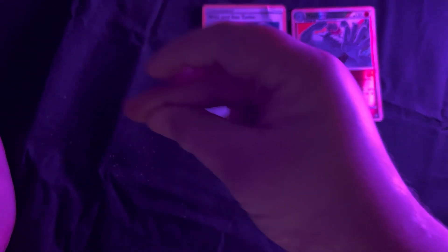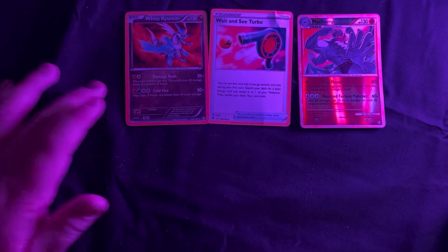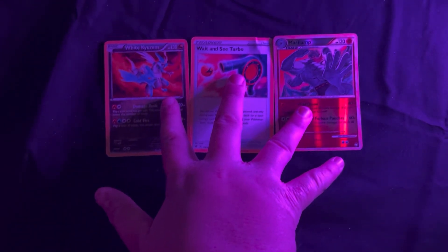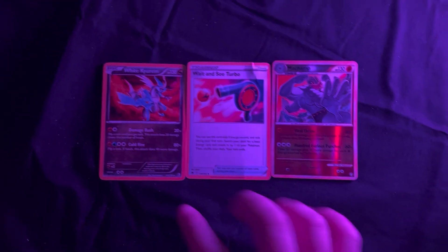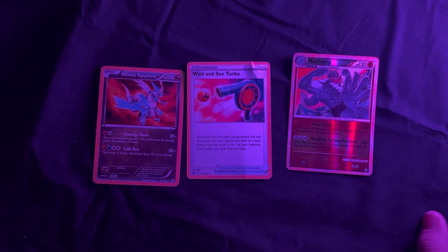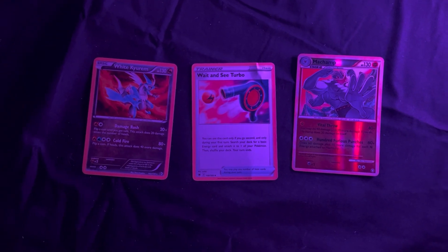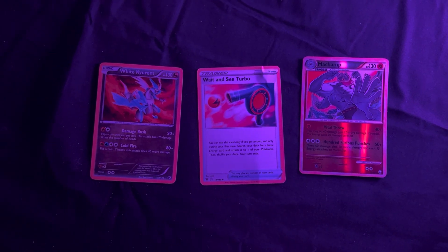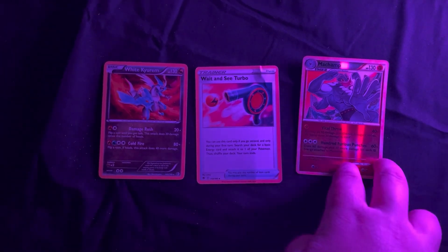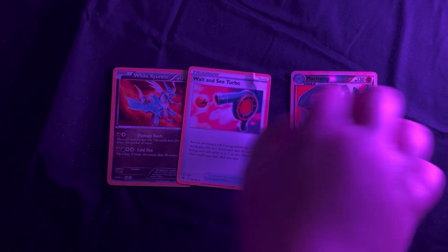Next we have this one — White Kyrie. So yeah, we have these three. These look pretty cool. This one's shiny, it's a shiny machine, it's a stage two. And then this one — it looks like it could be like maybe five dollars. It looks pretty cool, it's a White Kyrie and it's basic. I don't know very much about how to value everything that I saw.